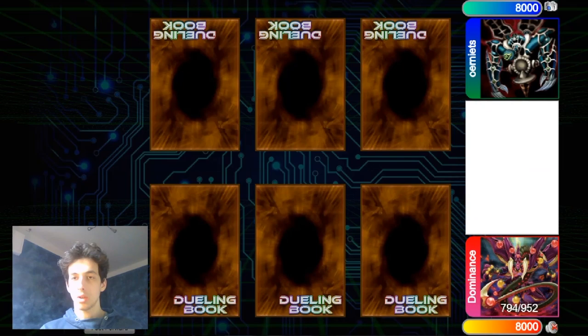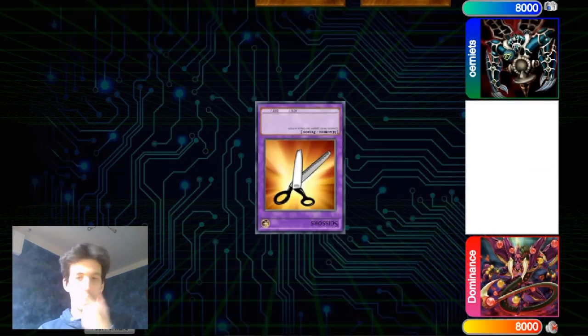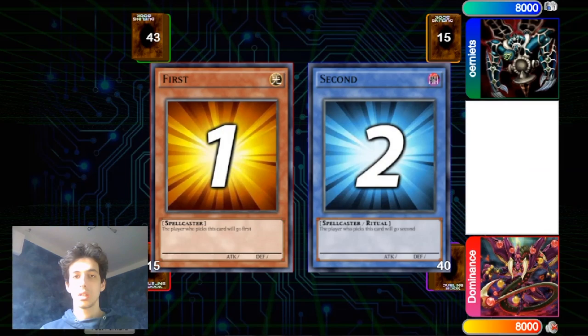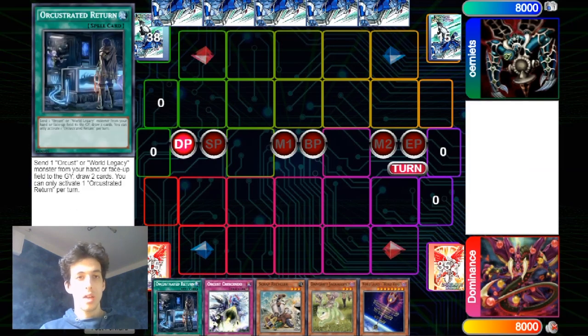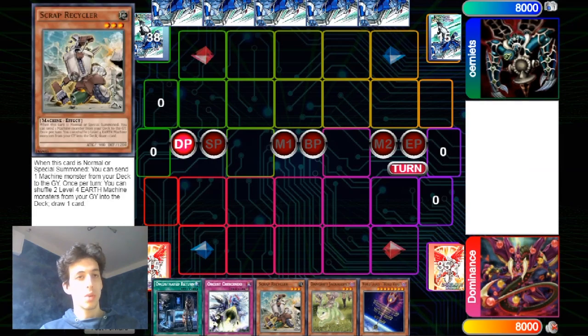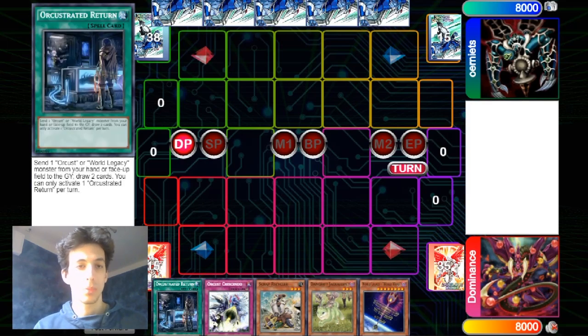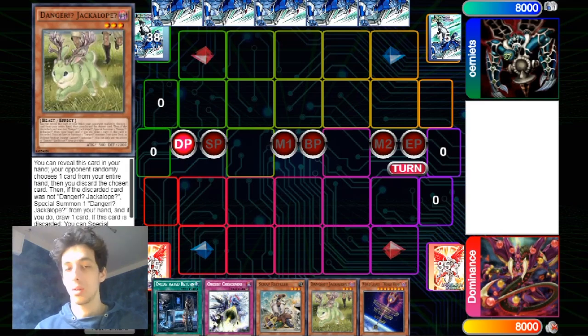For today's video the users are Dominus and Ornits. Ornits won the Rock Paper Scissors and decided to go second. Looking at Dominus's hand, he has Orcust Stated Return, Orcust Crescendo, Scrap Recycler which is the main piece of the Scrap Wyvern combo, Danger Jackalope, and War Legacy Wanderer. Drawing the Wanderer here is still fine because we have the Orcust Stated Return and the full combo with Scrap Recycler plus one extender, which can be any Danger or Instant Fusion.